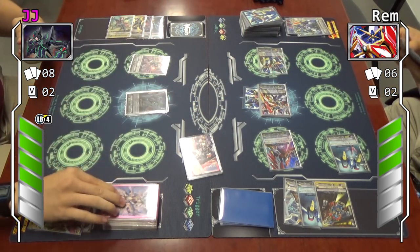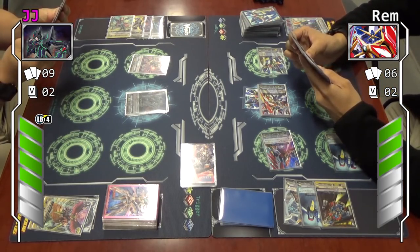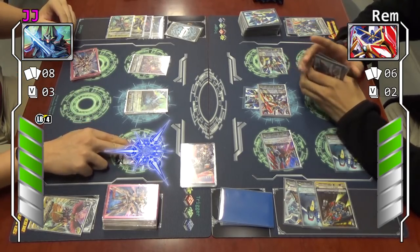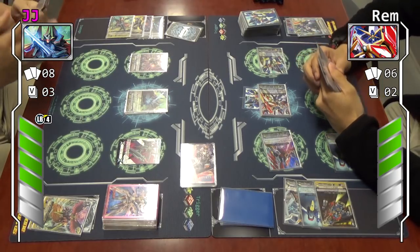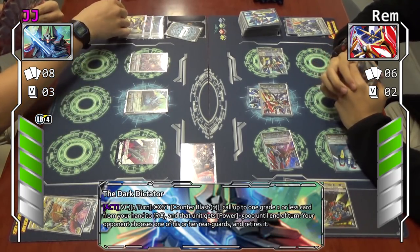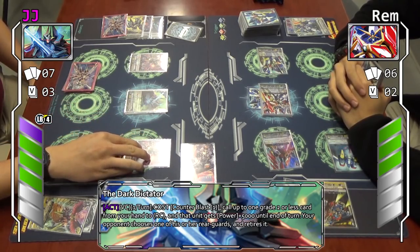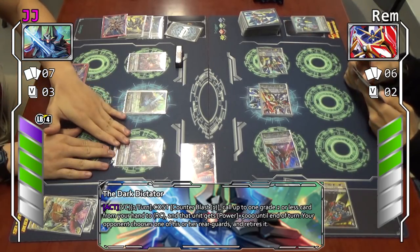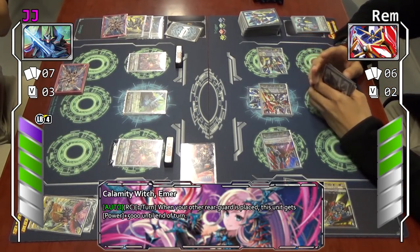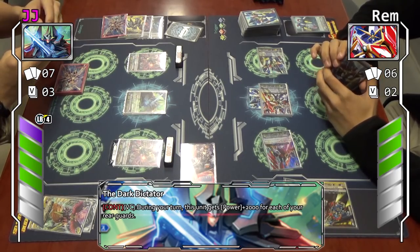Stand and draw. Tables have turned — it's now 4 to 3. Critical, and I intend to change that. Majority Force — I'll activate the Down Taper skill by counter blasting one to superior call one Grade 1 or lower rear guard from my hand, and my opponent retires one rear guard. When he superiors this unit, that unit gets 5k. Emma's skill will activate — she gets 5k for every other rear guard called during the turn. Dark Dictator gets 2k for every rear guard. That's a total of 4k.